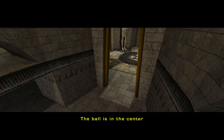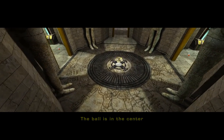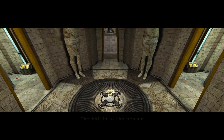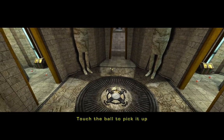In the center of any Bombing Run map is the ball. The ball is the most desired object in a match of Bombing Run. If a player touches the ball, he'll pick it up, and his weapon of choice will switch to the ball launcher.